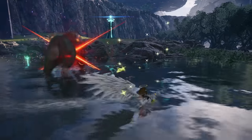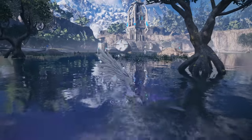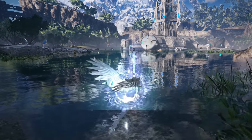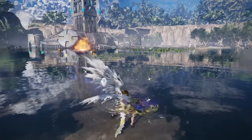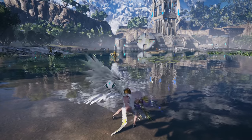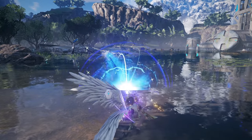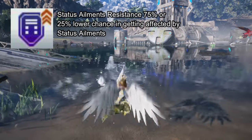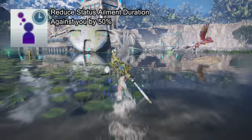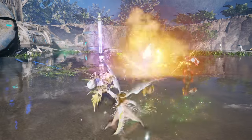Next up is Ranger. In vanilla PSO2 this was probably the worst subclass and no one picked it. However in New Genesis it is a solid pick as its main focus is getting rid of status effects and reducing their efficiency. It gives you Bad Condition Ward — status ailment resistance of 75%, meaning a 25% less chance of getting affected by status ailments — and Bad Condition Reduction, which reduces the duration of status ailments by 50% when you are affected. It's a mid-tier situational pick that could be valuable in future boss fights and urgent quests.